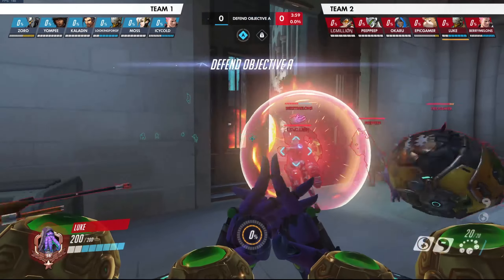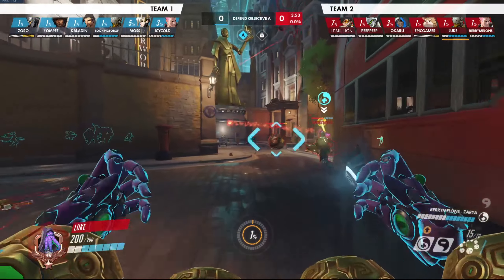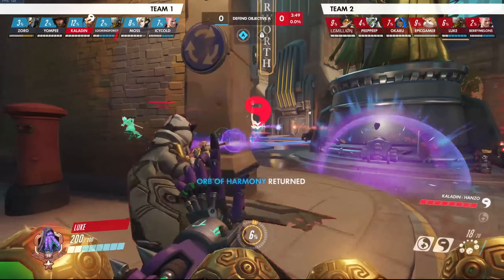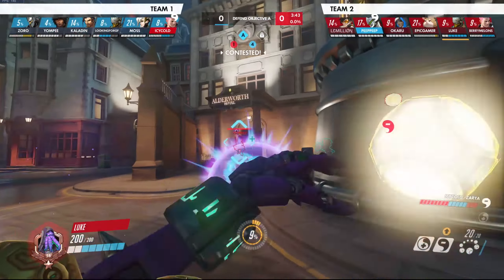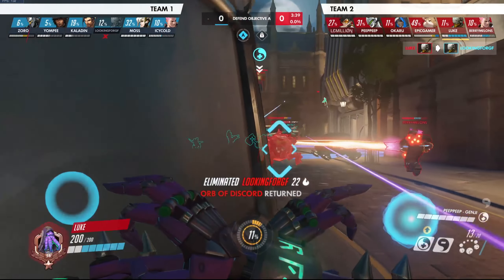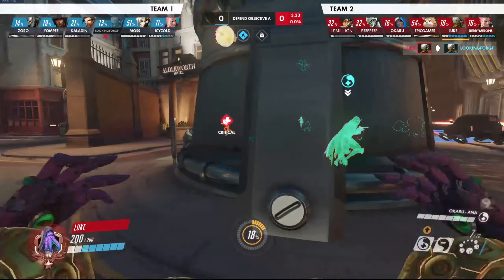Right out of the gate here I see the Reinhardt and dodge the fire strike. You really want to be dodging them because that gives him a ton of ult charge just landing even one of them. Now since I am Zenyatta, I excel in this team at healing our Tracer and our Genji, so I'm gonna be focusing heals on them all the time. I managed to get the right-click pick on their Zen, which sort of snowballs this fight in our favor.